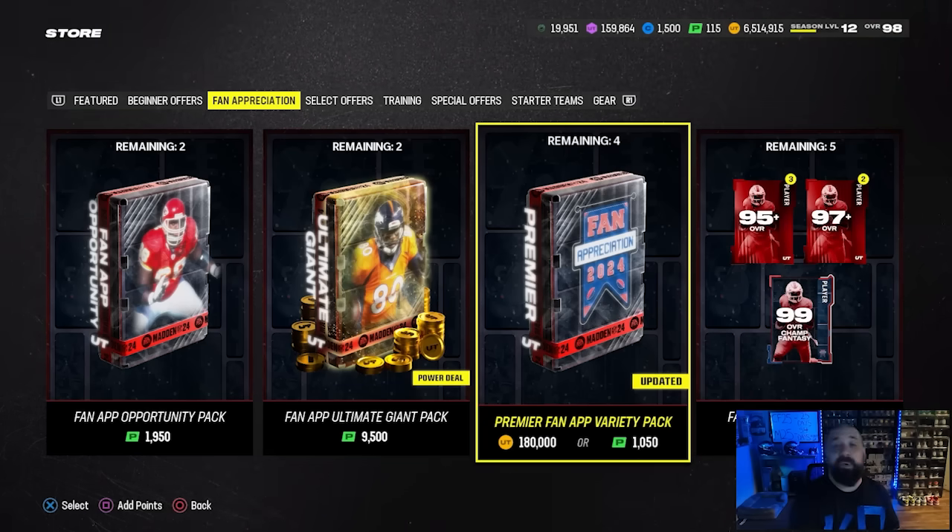Those are all of your pack offers and all the content. So at this point, go grind those solo challenges, work on that field pass so you can max it out, and try to get all those dailies done. I don't know if you can actually get to 15 tokens as of today — you might be really really close — but as soon as you get those 15 tokens, make sure you go check out my video on the best players to redeem for those tokens for a free 99 overall.